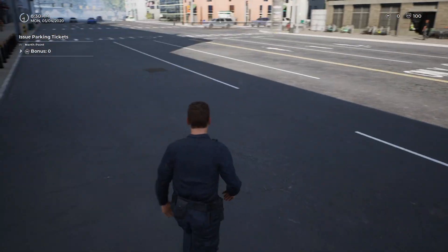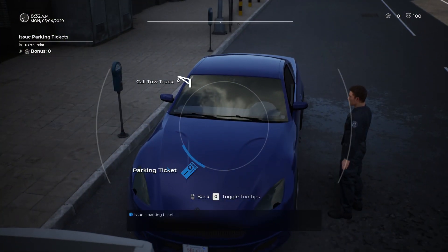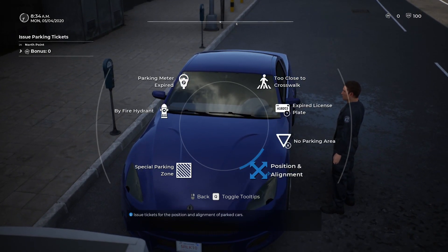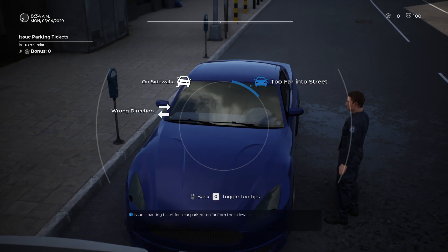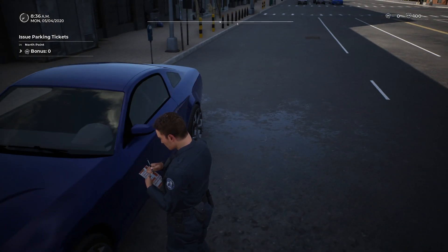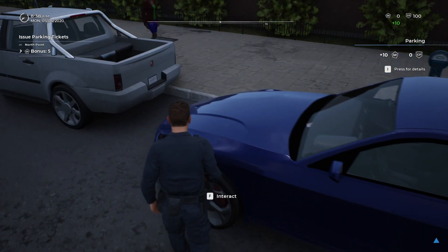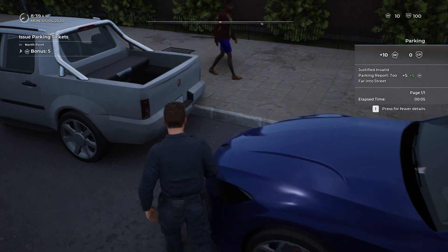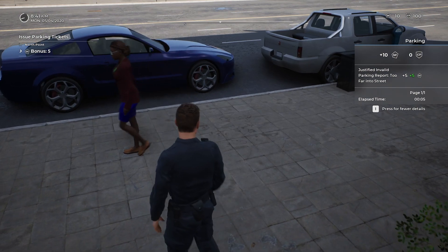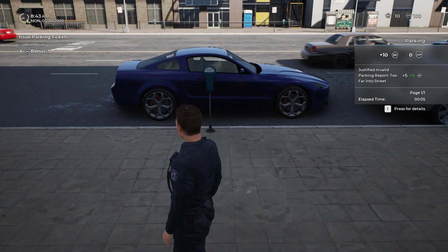On the other side, if you issue a parking ticket and it's wrong, you lose conduct points. These aren't just points — they're percentage-based. If you cross a crosswalk on a red light when you're not supposed to go, you lose two conduct points. That's two percent. So if you lose 20 conduct points during a shift, you lose 20% of your XP for that day.